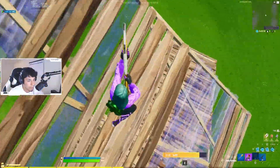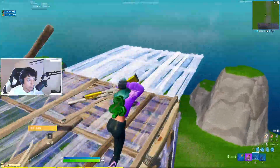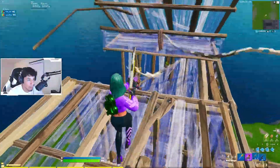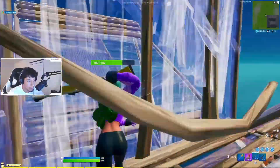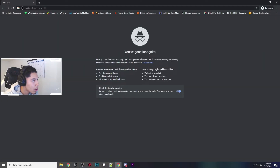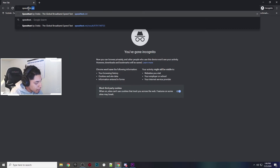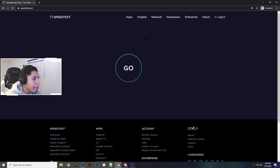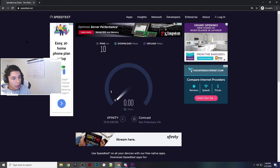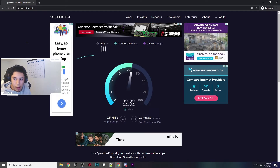The first thing we're going to be talking about is your internet speed and bandwidth. If you don't know how to check this, what you need to do is go into your browser and type in speedtest.net. Once you do that, the site is going to pop up and you just want to hit go, do your speed test, and then once you see what your internet speed is...